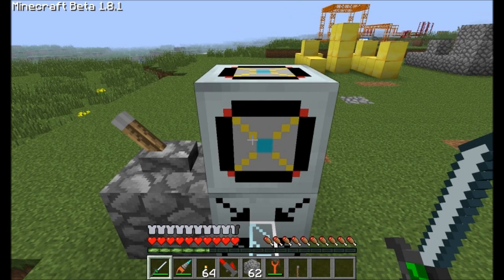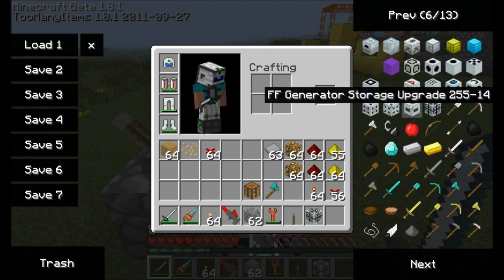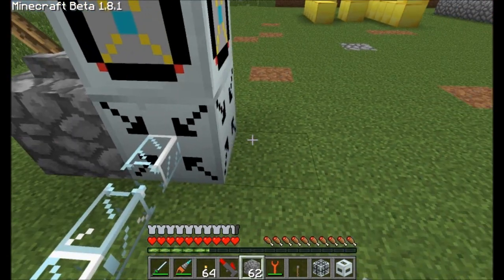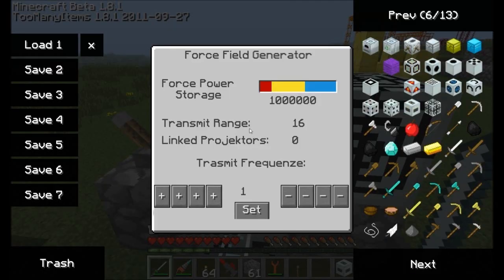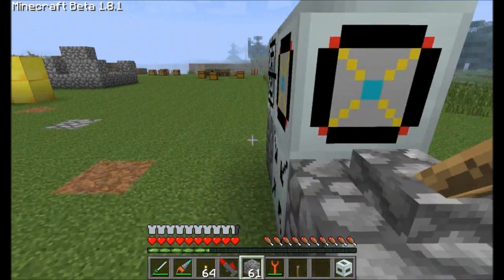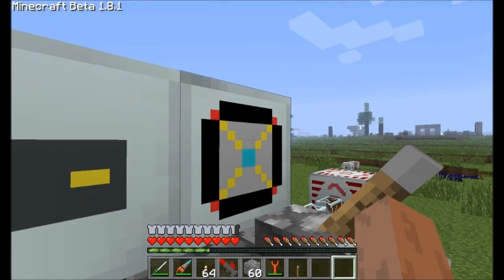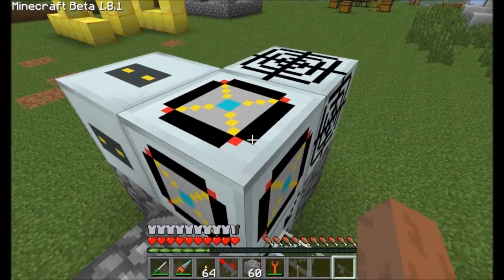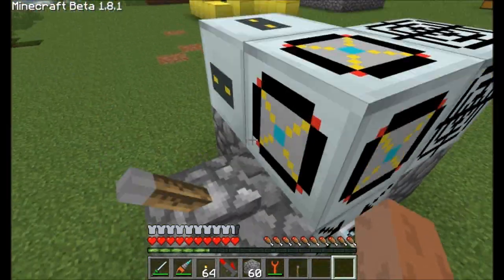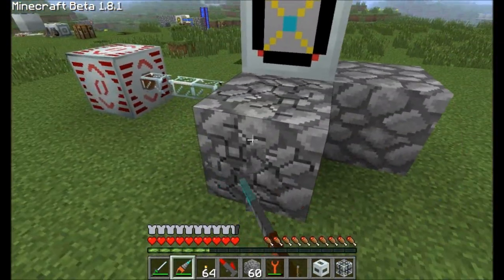There are two upgrades we can give to the core: the Forcefield Generator range upgrade and the storage upgrade. Each upgrade has to be placed on one of the four sides. If I place the range upgrade on this side, the transmit range increases to 16, meaning we can transmit energy further away. If we place down the storage upgrade and activate the lever, we're now storing up to 1.25 million energy units. You could throw another range or storage upgrade on there if you want, but for this demo I'll keep it simple and remove both upgrades.